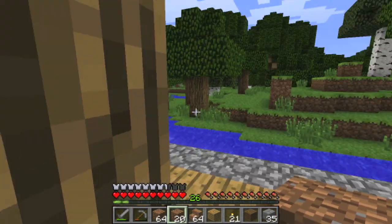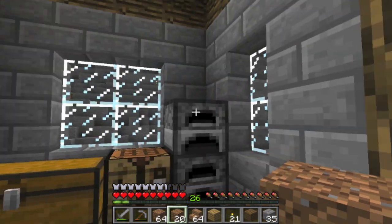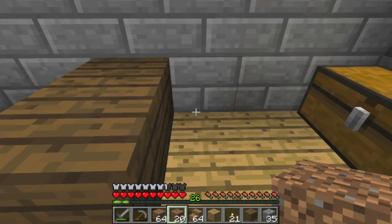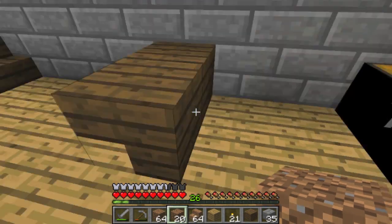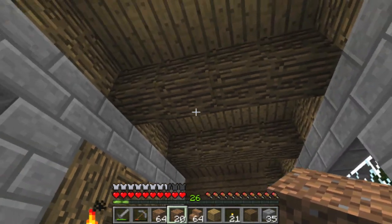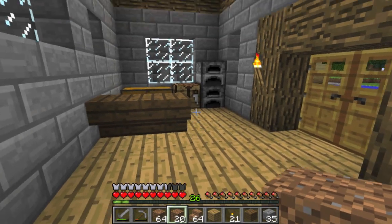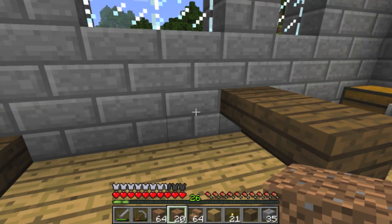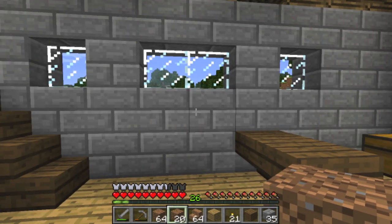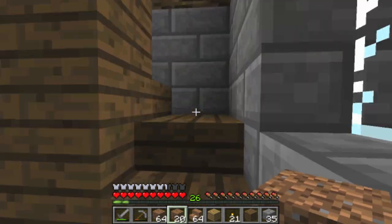Going through here, we've got a similar layout to what we have in the shack over there. There's a nice big chest — eventually this will be stocked up. We've got these beams around the outside giving it a rural feel on the inside as well. Down here will be some extra storage. It's pretty basic and small but it'll house everything we need.